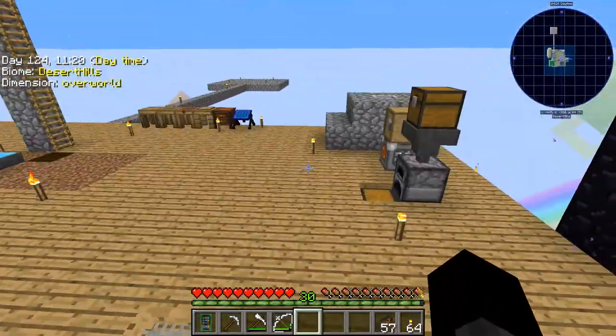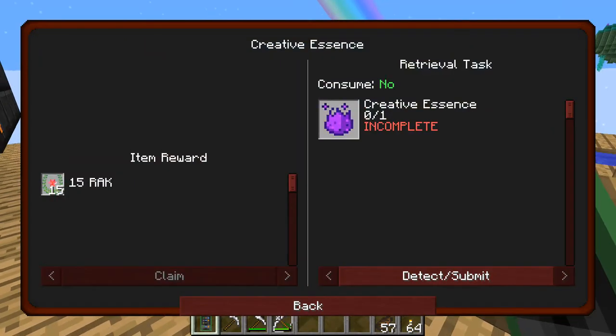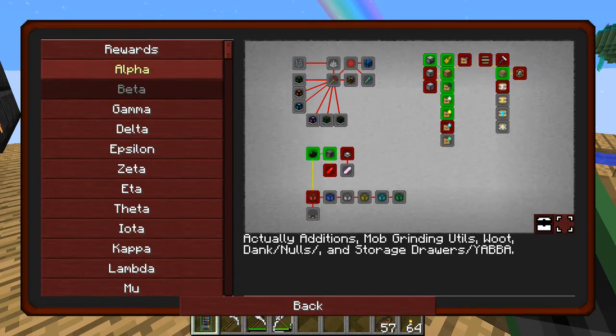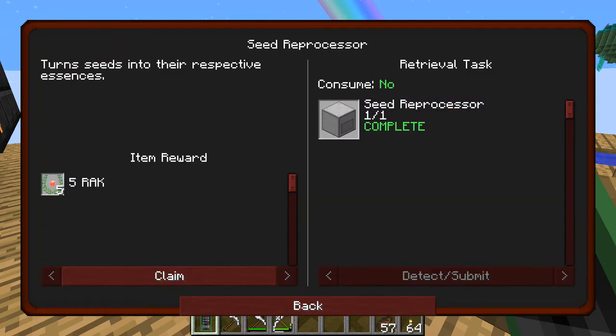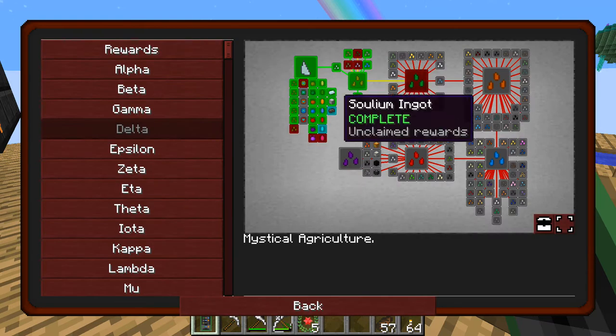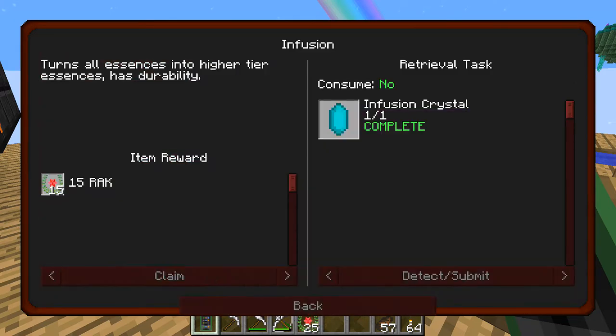I wasn't sure what to do in this episode, but having a look at these quest branches I figured I should maybe try to focus on some of these things. This Seed Reprocessor is really useful — I'll get onto that in just a second. Let me just claim all of this stuff first.